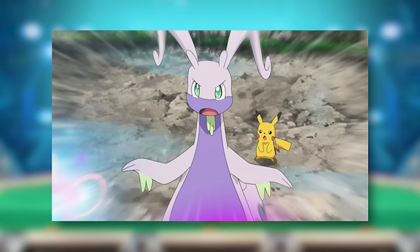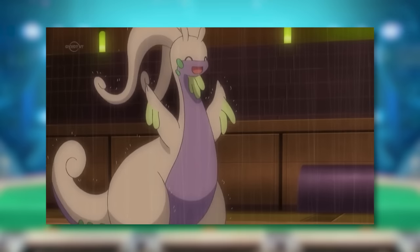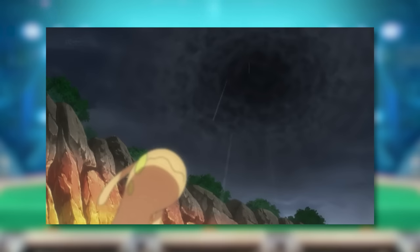Goodra's evolution method is also quite unique. It needs to level up while it is rainy or foggy in the overworld. This was seen in the anime where Ash's Sliggoo used Rain Dance to trigger its evolution.